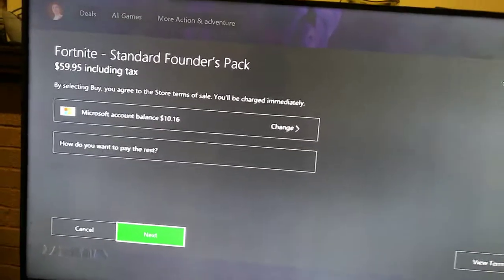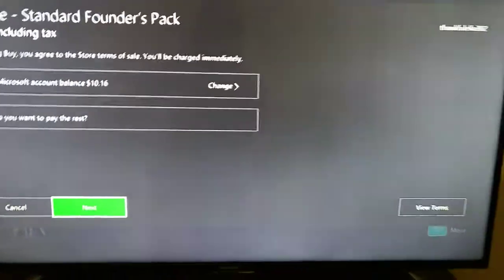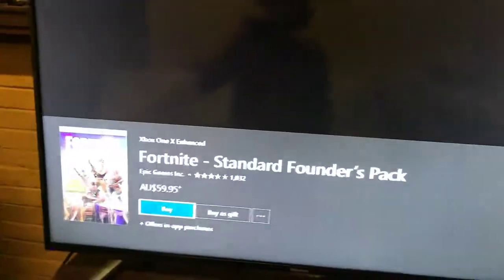Then you click next if you have enough. If you don't want to buy it, just press B and it won't do anything.